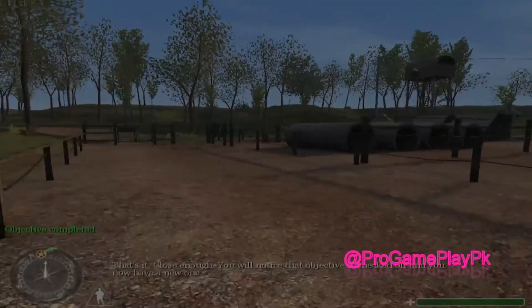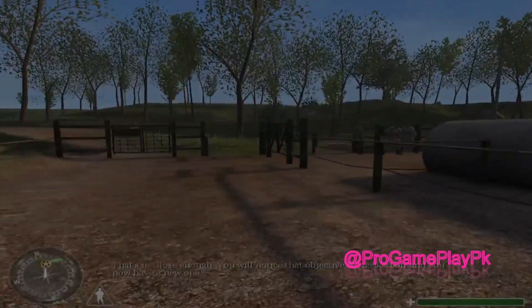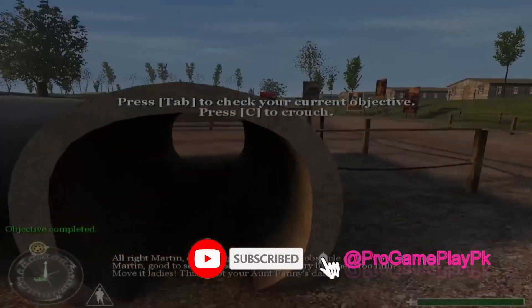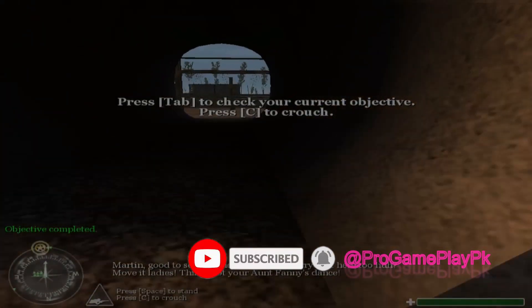You will notice that the objective is checked off and you now have a new one. All right, Martin. Open the gate and run the obstacle course. Martin, good to see you. Move it, ladies!